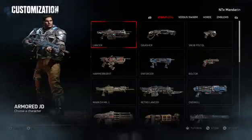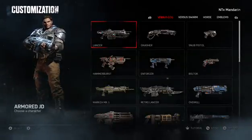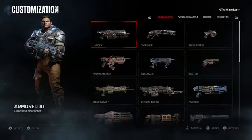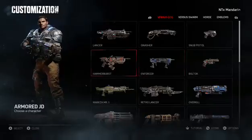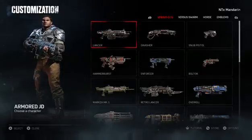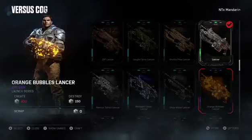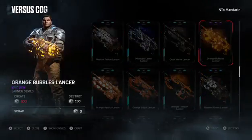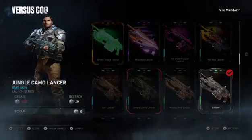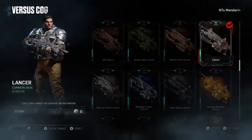This is Gears of War 4 - I just got this loaded up. I picked it up at like nine o'clock, I literally waited outside GameStop for this game. I'm just going through the customization right now. Hopefully the game gave me my stuff - and it didn't give me anything, I don't think. I guess it didn't give me my unlocks just yet.